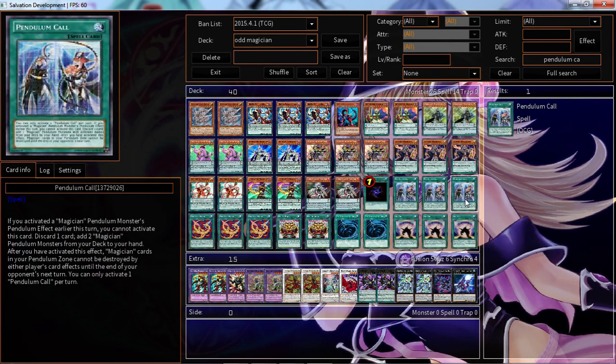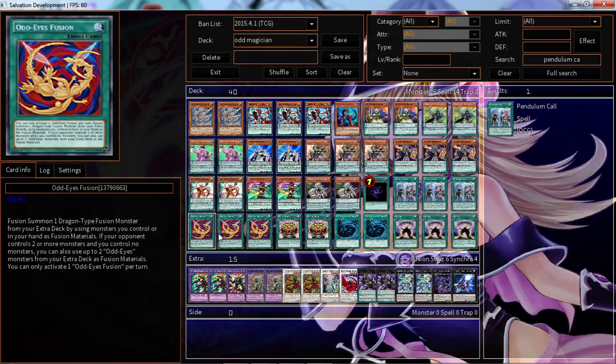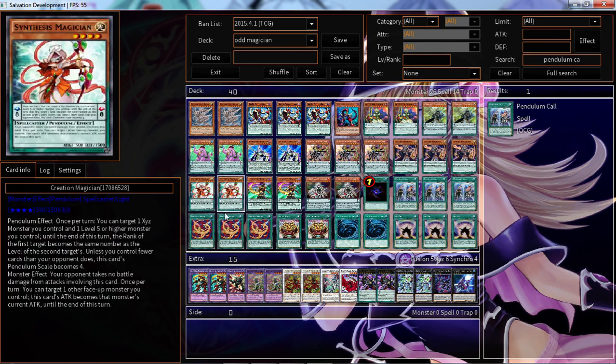3 Pendulum Call because this searches out your Pendulums very very fast — 1, provided you did not activate a Magician Pendulum monster's Pendulum effect that turn. Really good card overall. 2 Odd Eyes Fusion, or rather 3 of it — it's a really really good card. It's basically just Polymerization with the added effect that I can use 2 Odd Eyes monsters in my extra deck if I control nothing and my opponent has 2 or more monsters.